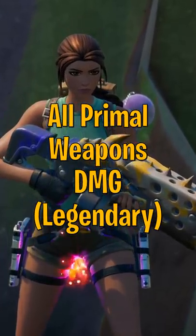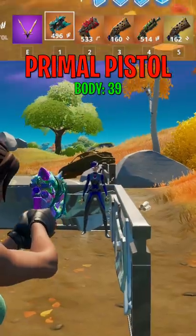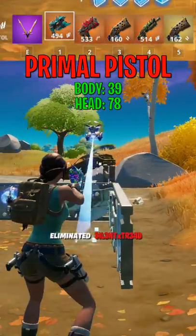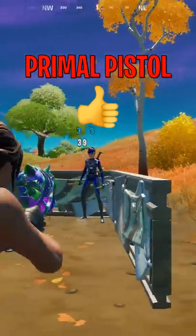Today I'm going to go over all the primal weapon damages and how I rate them. The primal pistol shoots 2 bullets per shot and does 39 to the body and 78 to the head. The damage starts falling off at 35 plus meters. Overall I'd give it a thumbs up, but only if you use it up close.